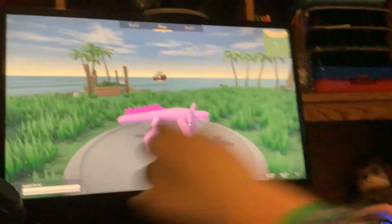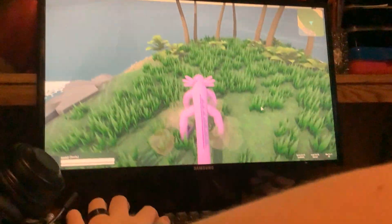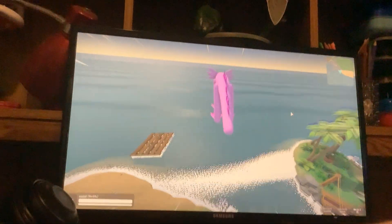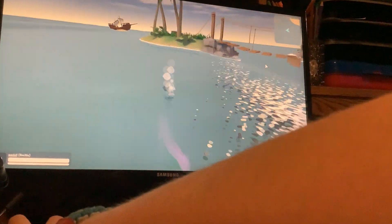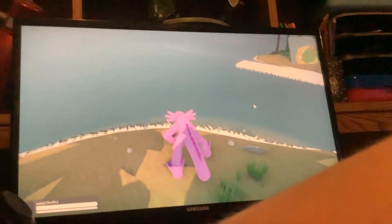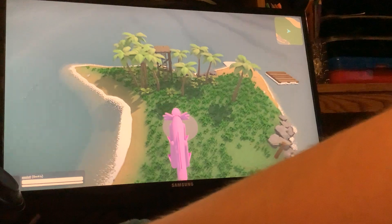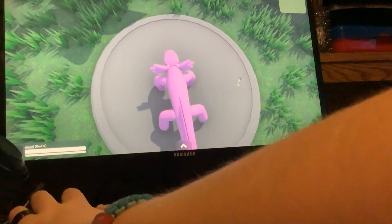The axolotl — I don't know, I tried. It jumps unrealistically well. It's bite level one, which is pretty realistic; jump level three and sprint level three. It's all right. I like how it bounces in water — it's silly. Swim is decent, not the most accurate, but it's not bad.